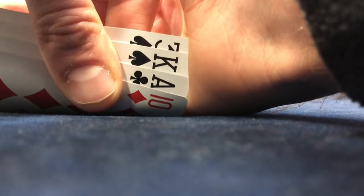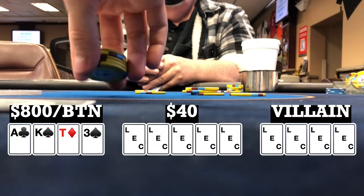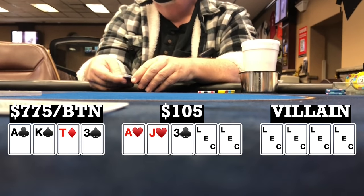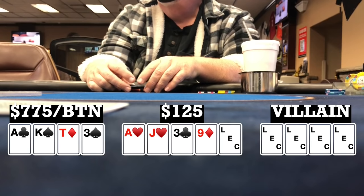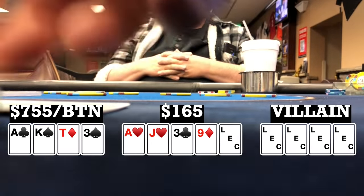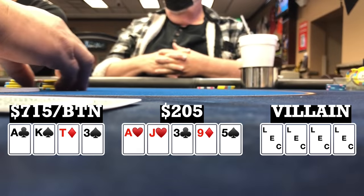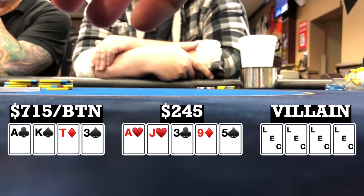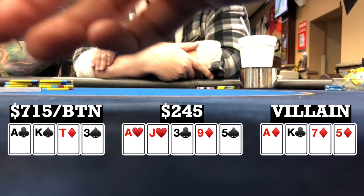Here I look down at Ace-King-10-3, single suited on the button. There's an early position limp. Cutoff to my right makes it 25. I call, the big blind and the limper call, so we're going four ways to a flop. Flop comes Ace-Jack-3 with two hearts. When action checks to me, I check. Turn brings a 9 in diamonds. Big blind bets 20, early position player folds, player to my right calls, and I call, going three ways to a river. River brings a 5. When action checks to me, I decide to go for some thin value and bet 40. Big blind calls, and the cutoff gets out of the way. I say 2 pair, and before I can turn my hand over, my opponent turns over Ace-King-7-5. He rivered the higher 2 pair, and he's going to take it down.